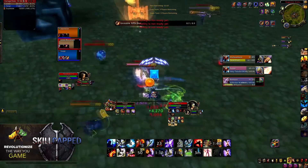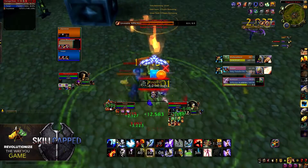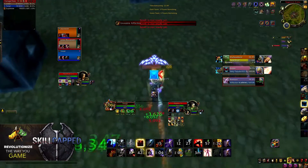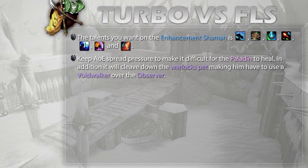For level 90 talents I'm going to take Elemental Blast every single time because I want as much damage as possible, and the high-value buff it provides can increase my damage even more than the blast itself. For level 100 talents I'm going to take Elemental Fusion every single time. It's going to provide a lot more AOE spread pressure, and especially against the Paladin he's going to have a hard time dealing with that.